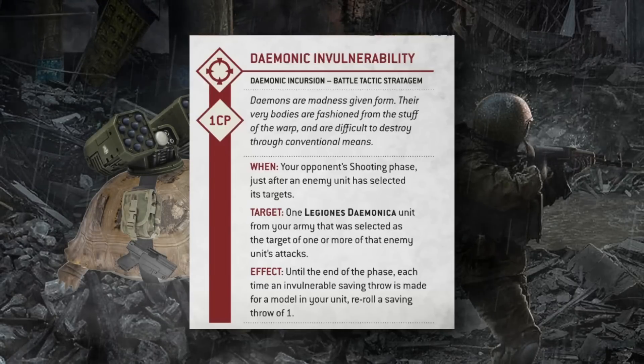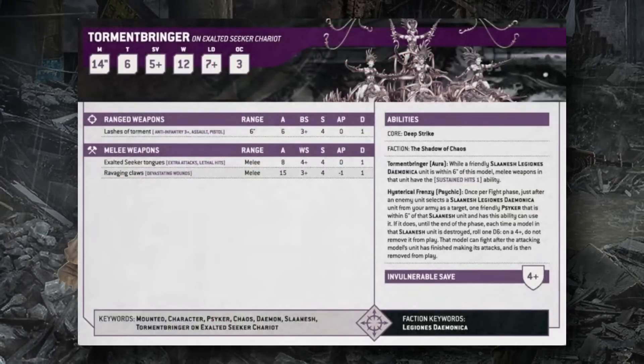The first daemon datasheet is the Tormentbringer, a mounted Herald of Slaanesh. It has a 14-inch move, Toughness 6, 5+ base save, 4+ invulnerable save, 12 wounds, Leadership 7, and OC 3. It attacks 6 times with a 6-inch Lash of Torment (anti-infantry 3, assault pistol, S4 AP0 1 damage), 8 times with Exalted Seeker Tongues (Lethal Hits, WS4, S4), and 15 times with Ravaging Claws (Devastating Wounds, hit on 3s, S4 AP1 1 damage). Its Tormentbringer Aura gives Sustained Hits 1 to nearby Slaanesh daemon units within 6 inches.